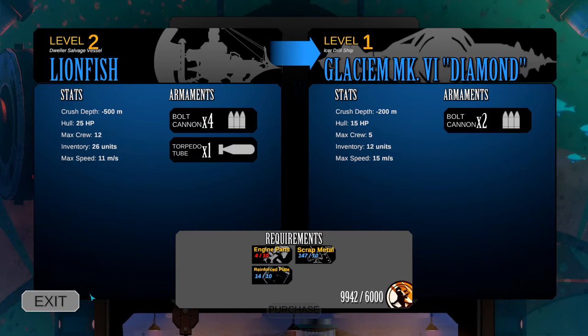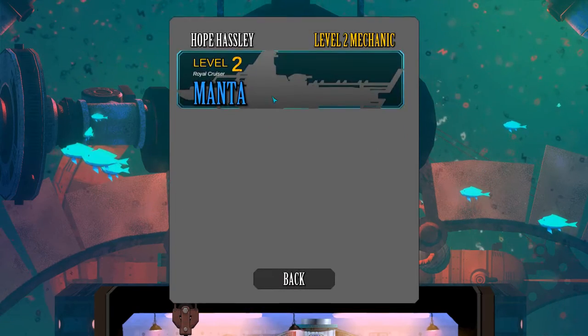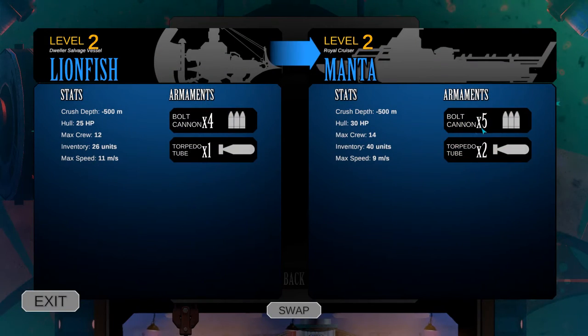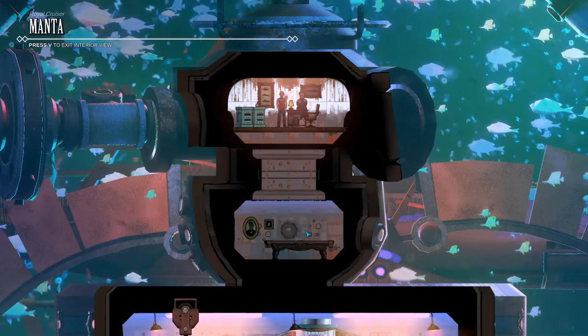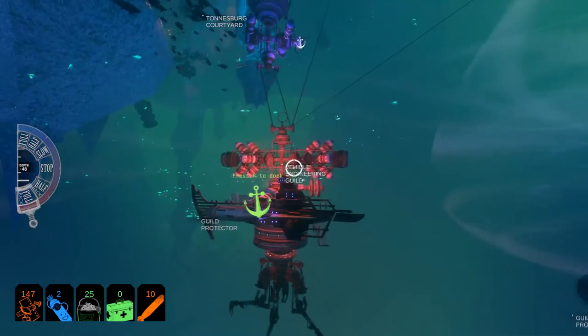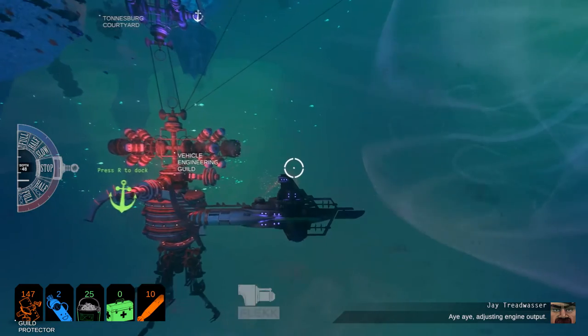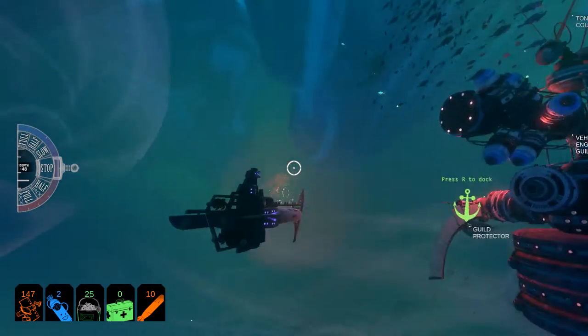I don't have anywhere near enough money for it yet, so we're just not going to worry about it. However, I will switch to the Manta because it has more weapons, more torpedoes, and more health. It can also hold more stuff, so overall it's a better sub. It's not as fast, but I have crew in place to make up for that. I'll show you guys really quick what the Manta is all about - it's a very, very pretty submersible. I am quite happy with it.